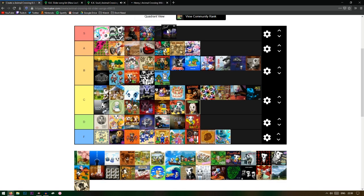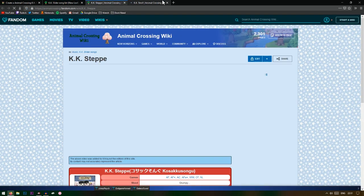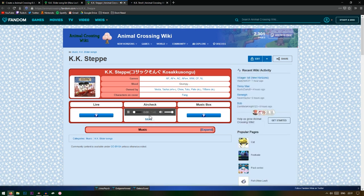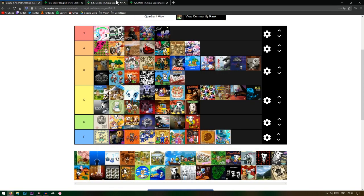KK Soul is S tier automatically. We can finally see the bottom of the list! This next one is the Russian song and it's got Fang on it. Fang and Wolfgang both look like they're girls but they're not. This one's really funky but I really like it — it's a B tier.